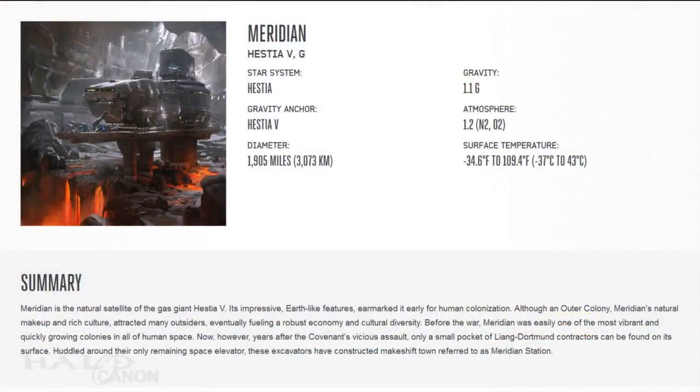Meridian, a large moon of the gas giant Hestia V, was founded in 2431 by mostly French colonists, the first town being named Avignon after a city in France. Much of its early history is filled with strife, from early debates on the development of the planet to political and ideological movements such as the Free Patriot Movement of 2457 and the Sundered Legion of 2495.